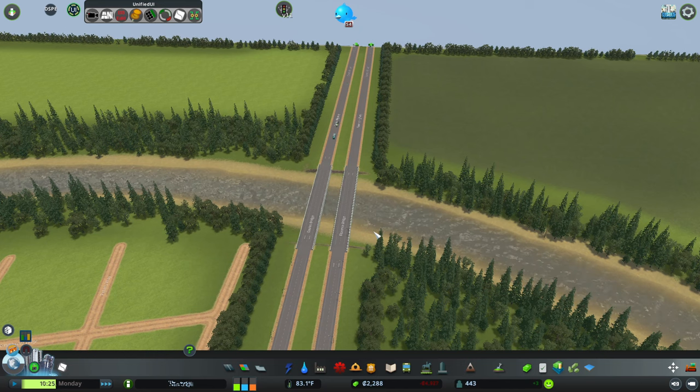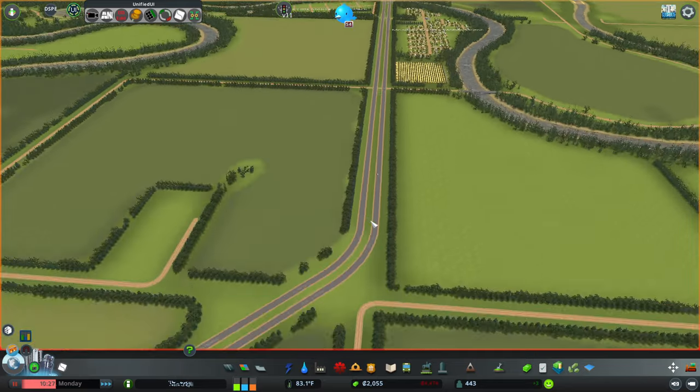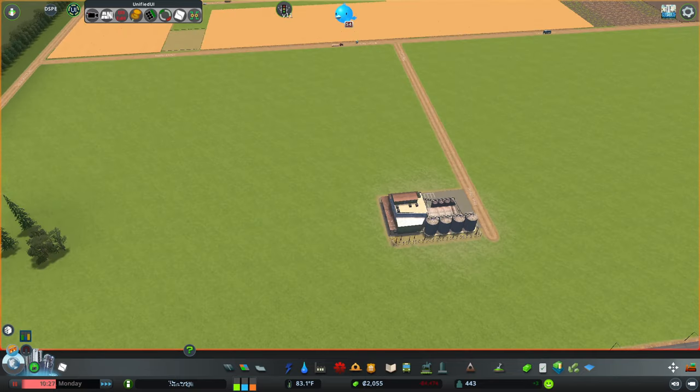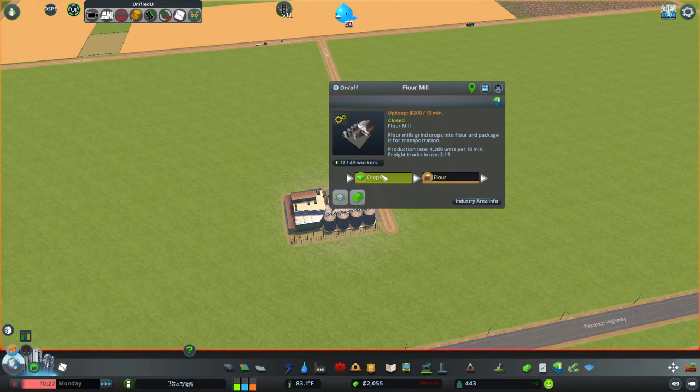It did bring in a little bit — not enough. The owner's small grain silo is exporting agricultural products, same with this one. Let's see when they leave the map and if that brings in money. Yeah, that's going to be an issue because we have no spending money now.